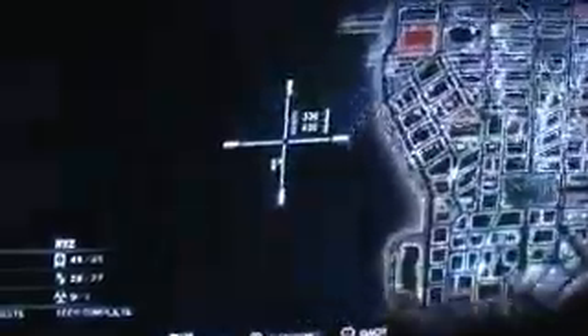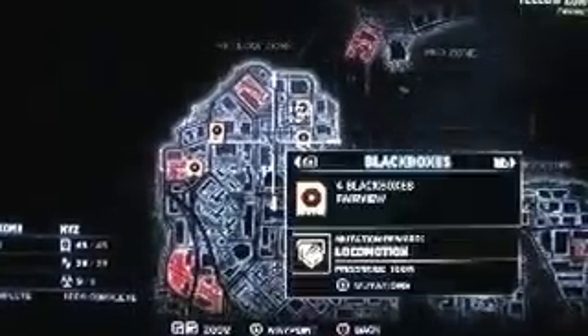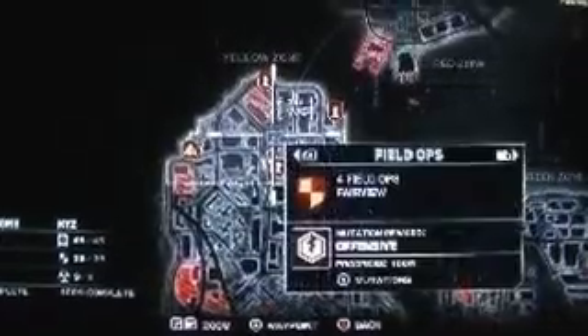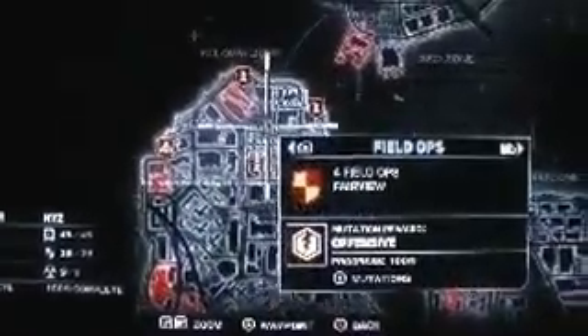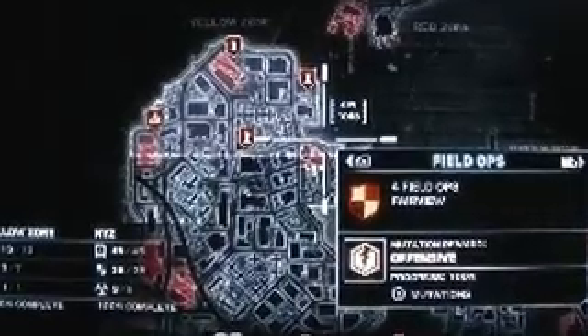I'm going to start off in the yellow zone down here. This is where the four black boxes are. We got one here, one here, one there, and one there. That gives you locomotion if you collect all four. Then up here, there are four field ops, and they give you an offensive award.